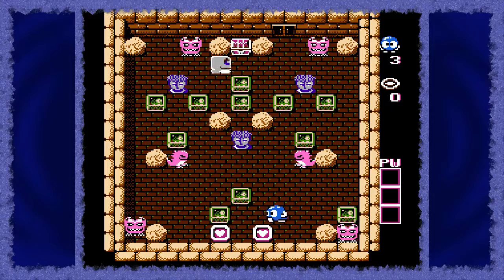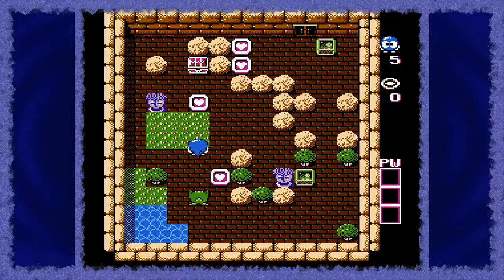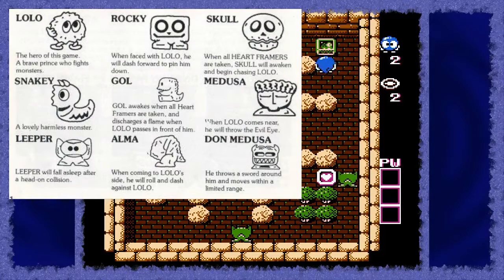The puzzles of Lolo were some of the best the Eggerland series had to offer at that point, and the developers paid close attention to the difficulty curve, making sure to slowly ramp up the complexity. Complex is really the best way to describe the puzzles, as almost every puzzle not only requires perfect execution but good timing too. Some of the enemies move around constantly, which means that you have to wait for the perfect moment to strike.